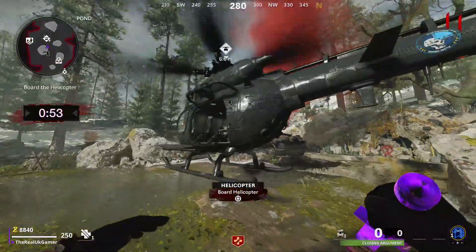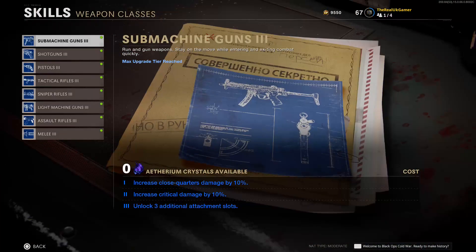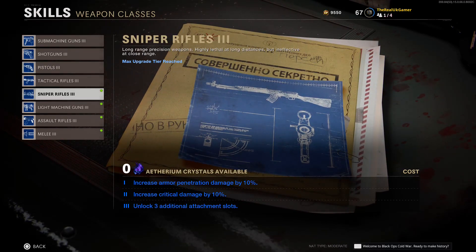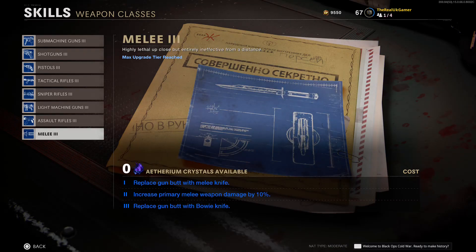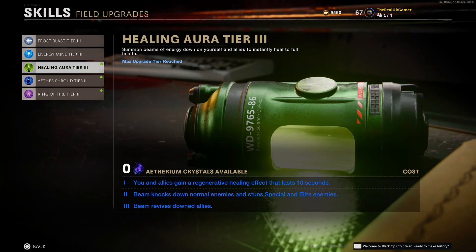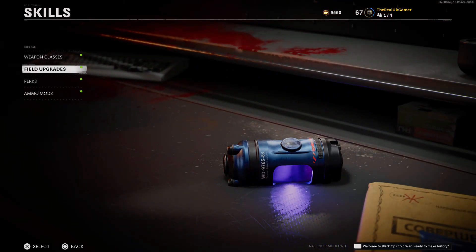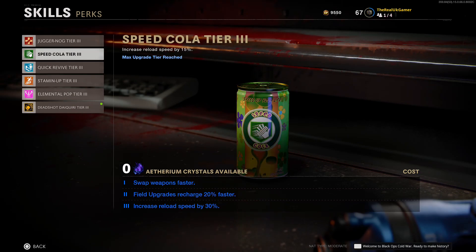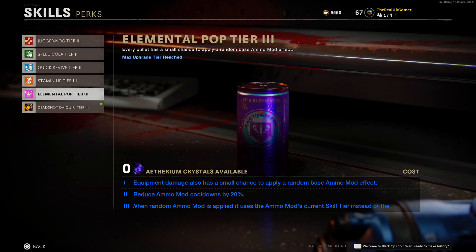The next thing is ethereum crystals. These are rewarded for every five rounds you survive in zombies, or as bonus rewards for exfiling. These crystals can be used to upgrade a bunch of things such as weapons and perks to give them an even bigger benefit when playing. To check how many you have, go to the skills menu before you go into the game and choose what you want to upgrade. This is a big reason why zombies is so replayable this year — there are around 60 to 70 crystals you can get just for the first set of unlocks, with many more coming in future DLCs.